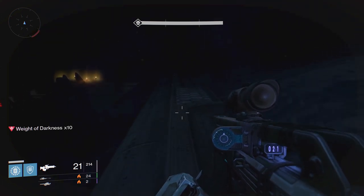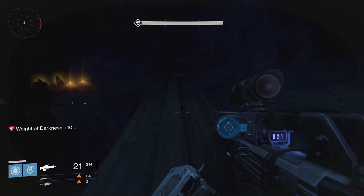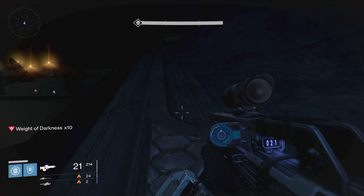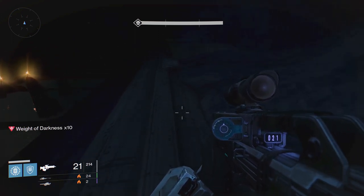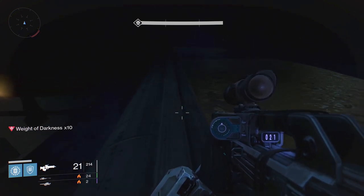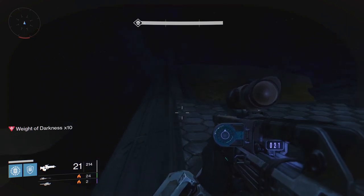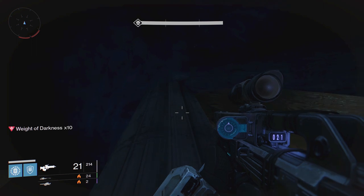Now we're nearing up to the point where we jumped on top of the ledge, and the Thrall are starting to come closer to us now. They're starting to back up a bit. We are getting towards the end here. Once you get here, you want to just follow the ledge all the way around, all the way to this corner at the end. Hurry up, get to the corner — the Thrall are following me.